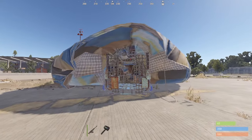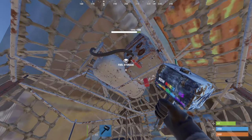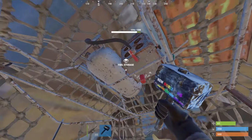First thing to note is that if your hot air balloon is damaged it will fly much slower, so I highly recommend you just grab a hammer and some cloth and repair it to full health.